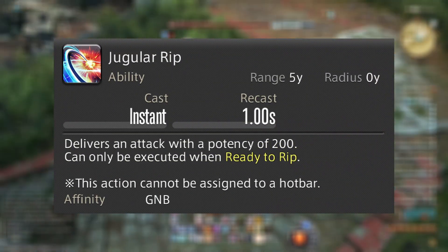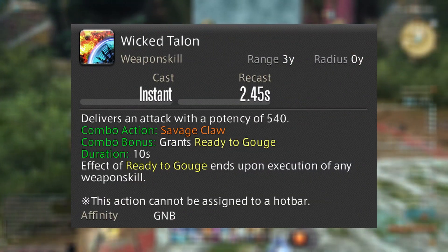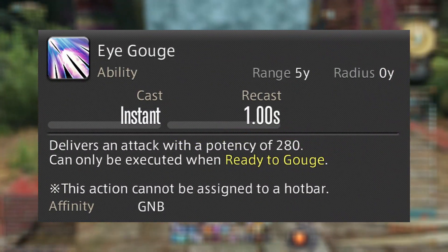After Gnashing Fang, you'll have one ability weave, followed by Savage Claw, another weave, into Wicked Talon, and onto another weave. I told you this job is very weave-heavy.